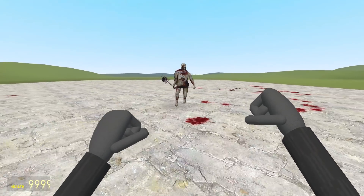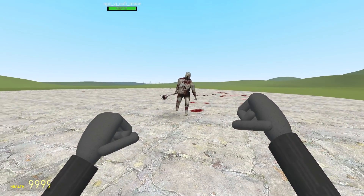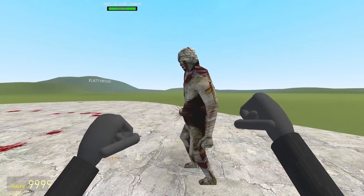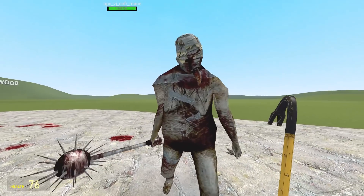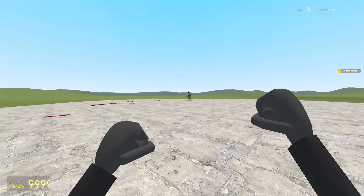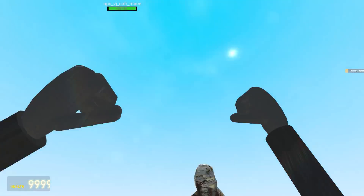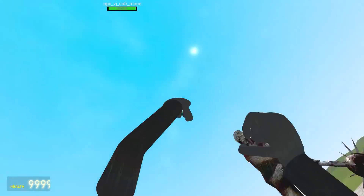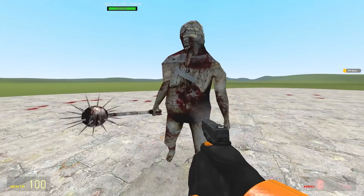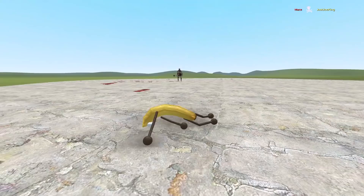Up next, we've got Mace. I wonder why he's called Mace. He's kind of got boobs, a little bit. What's that coming out of his mouth — is that his tongue? You're gonna hit me with that? 180 health. He does a lot of damage, but so do I. In the boob. I can't kill him — what's happened? I've suddenly stopped having powers. I'm hitting him but there's nothing.